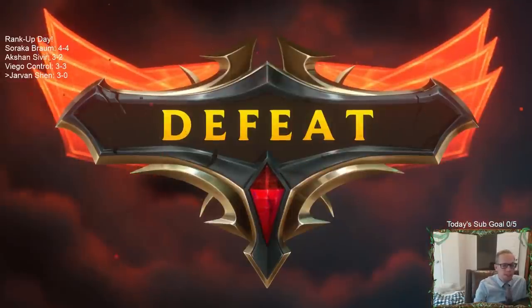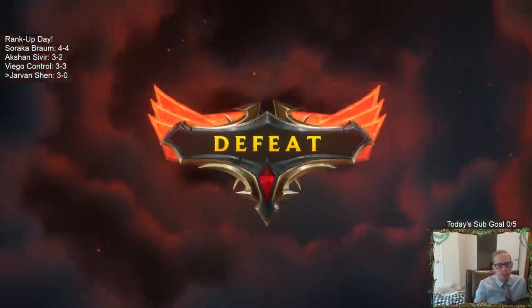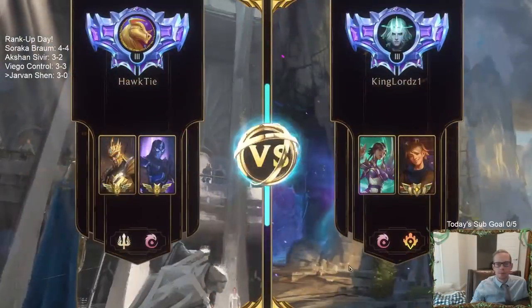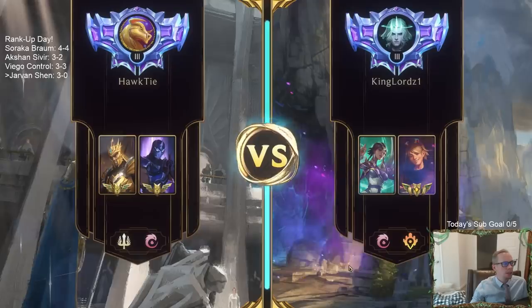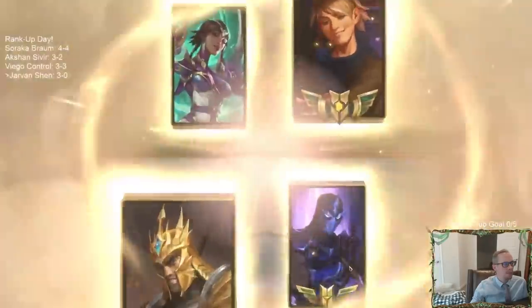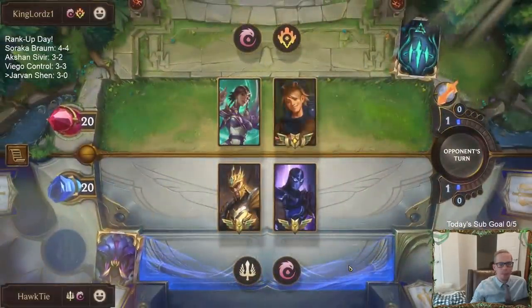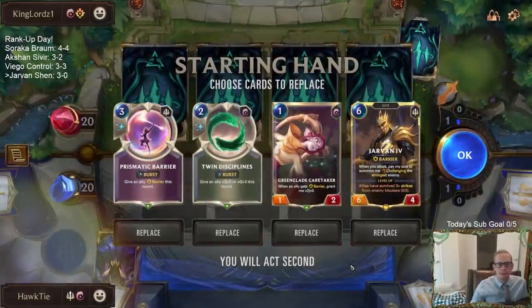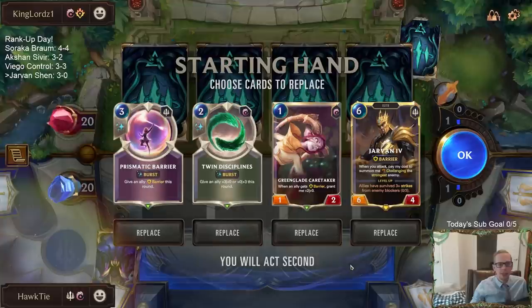So like I said, Sejuani — I said that at the very beginning. Sejuani could really be a problem for us. We didn't have our champion until too late. Next up: Ezreal Karma. We beat Ezreal Karma earlier, but they didn't have a very aggressive hand — they didn't have a very good hand.